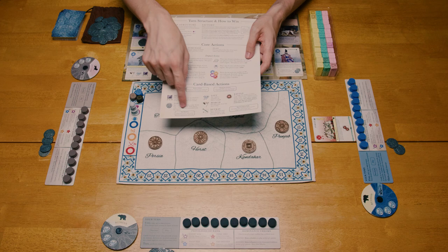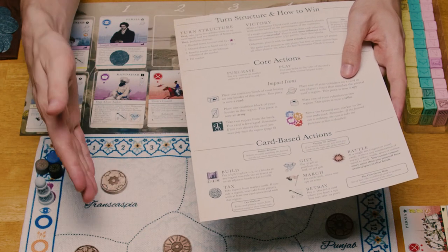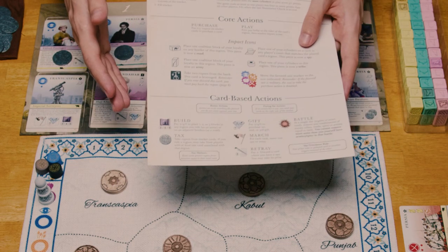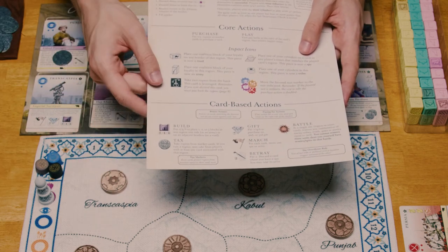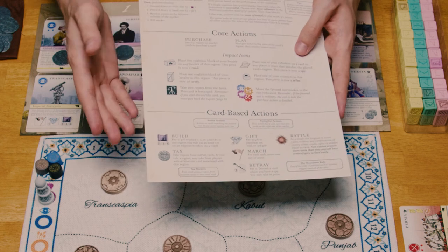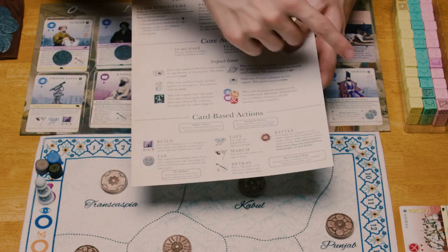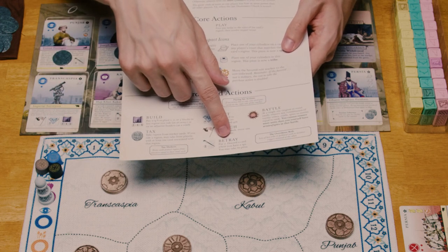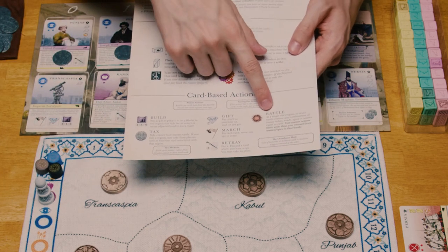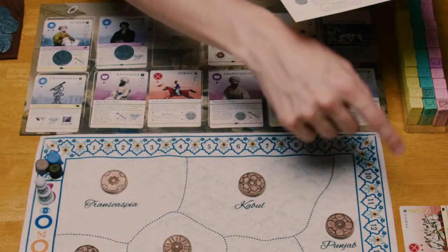So succinctly, the other actions available to you outside of purchase and play are: Build, which allows you to place armies and roads into the map provided you rule the region you are putting the units into; Tax, which allows you to take money out of the market into your supply, or if you rule a region, you may take money from players that also have presence in that region; Gift, which allows you to purchase lavish gifts for the empire you're loyal to and that will grant you influence in that empire; March, which allows you to move armies along roads or spies along cards in players' tableaus; Betray, which allows spies of yours to kill cards that they are present on in anyone's tableau; and finally Battle, which allows armies and spies to remove units either from the map in the case of armies or from cards in the case of spies.